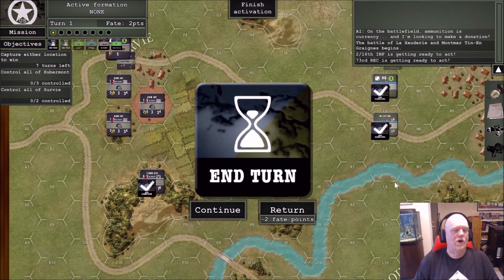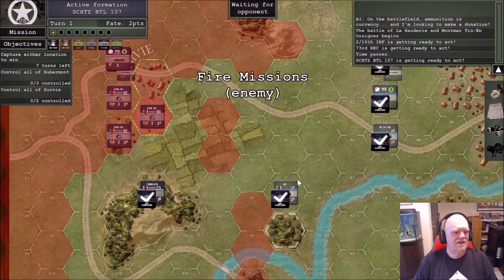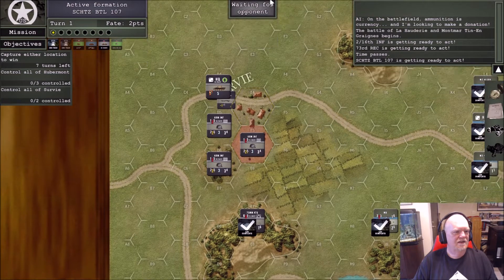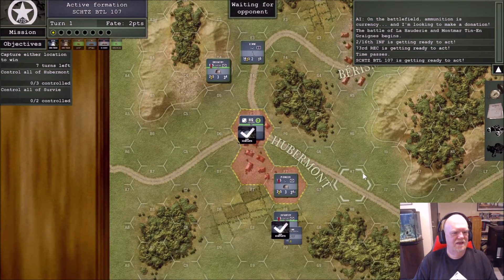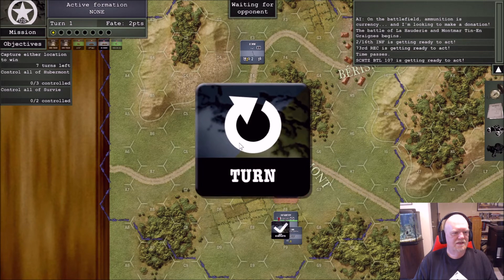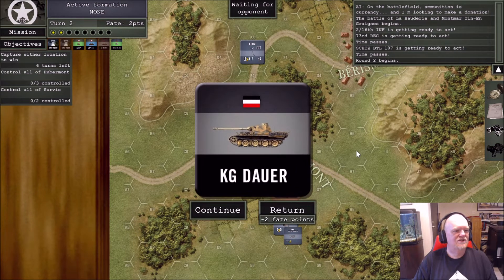The first intern marker shoots a Battalion 107. They're calling in artillery on my head, thankfully it misses. There's the other intern marker, so we've got two intern markers and only one unit got to activate. But both of mine got to activate, so it's the end of the turn — next turn.